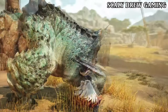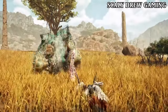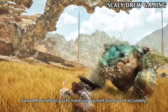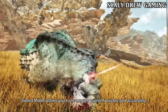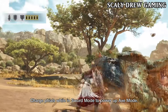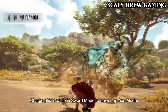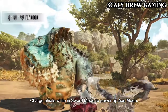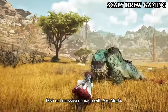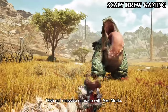Savage Axe Mode was introduced in Iceborne, and I'm glad it has returned in Wilds, since now it's Charge Blade's focus strike. Charge Blade also gets its own parry move, which is a given since all the weapons seem to have them. Elemental Discharge is still Charge Blade's strongest attack, and now it looks like it has more combos leading up to Discharge.